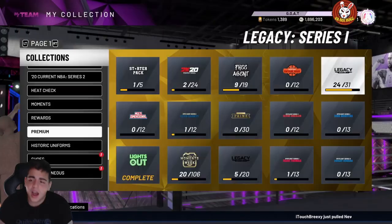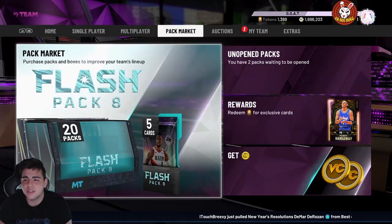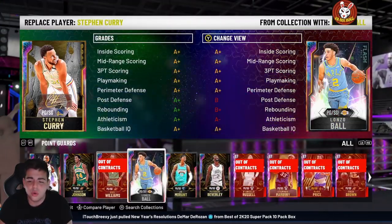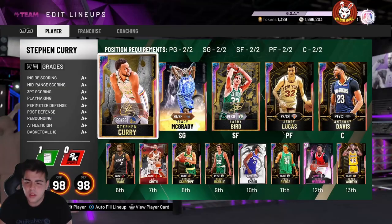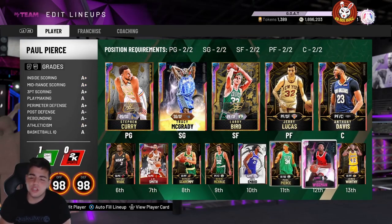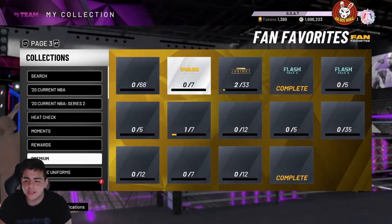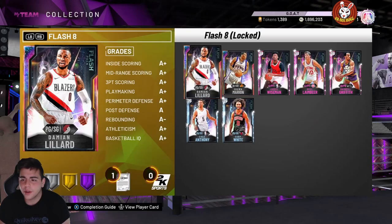My screen was off and I was spamming A for some odd reason — I ended up accidentally purchasing Ja Morant, which was a huge L. So I thought about how to get tokens back pretty easily and cheaply. I went over these sets — these are the best sets to get your tokens up at a cheap MT cost.